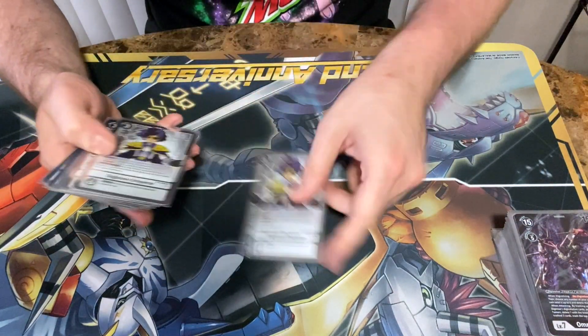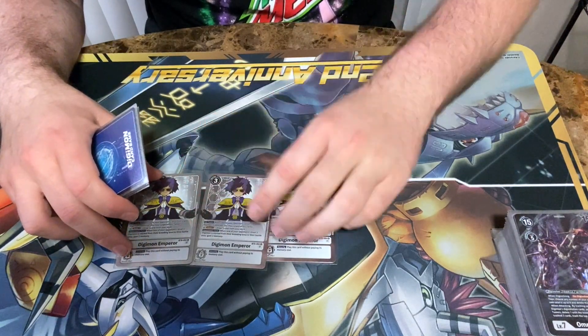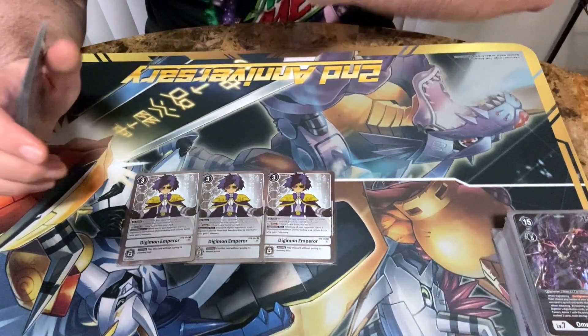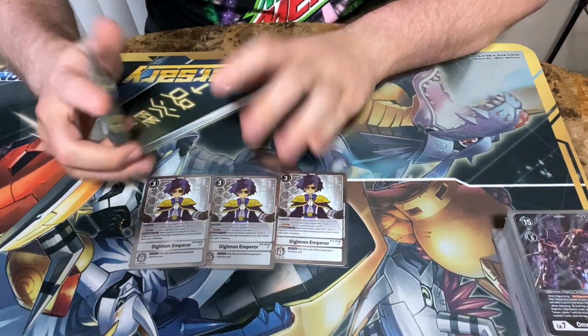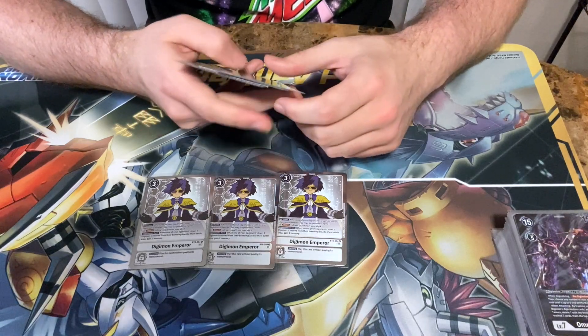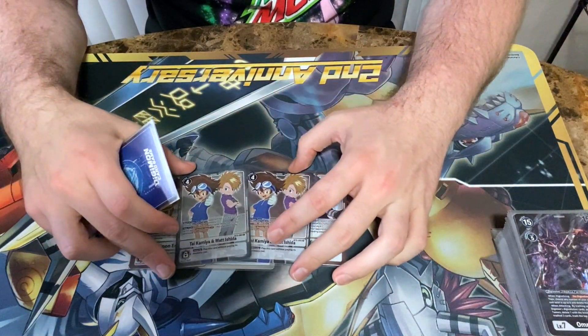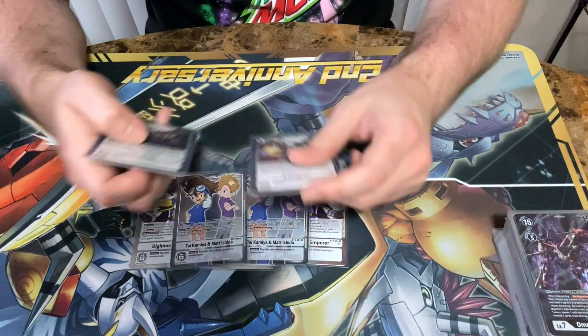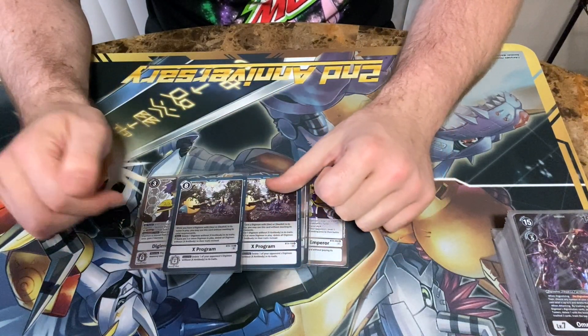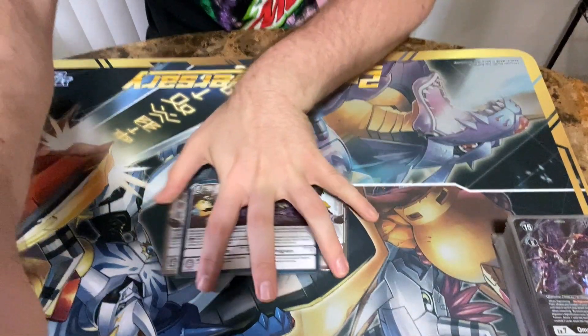Into the Tamers: we have 3 copies of Digimon Emperor. This stops Ukomon strategies and lets you draw extra cards whenever you blow stuff up. 2 Tai and Matt, which helps you get some extra memory and gives your Omnimons a little more pressure. And 2 X-Program, because it's the best white option card in the game right now. That's it — Dark Masters Omnimon.